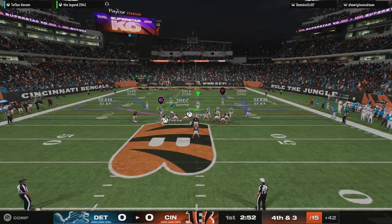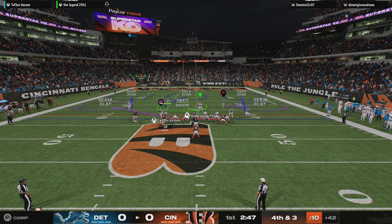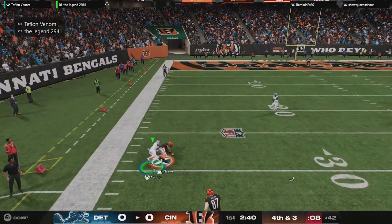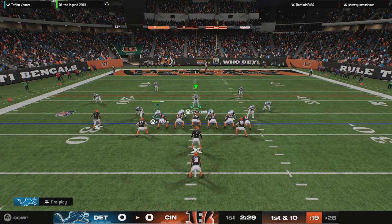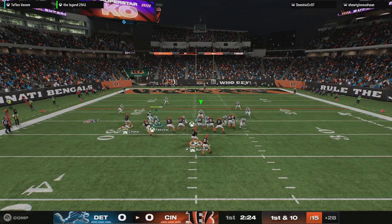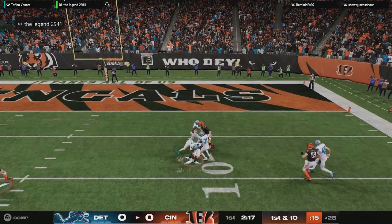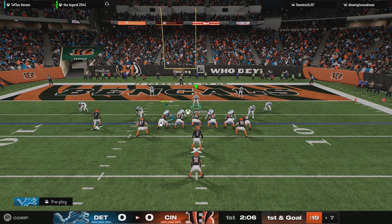On their first drive, the offense is staying out there — they're going to go for it on fourth. They'll try and throw forward with Burrow. He's got his target, that's complete, and he's going to get this inside the 30. The drive stays alive after the fourth down conversion. First and ten inside the 30. Escaping the pressure right, another one into the hands of Jamar Chase. And finally down he goes as they work it inside the 10 to the 7.